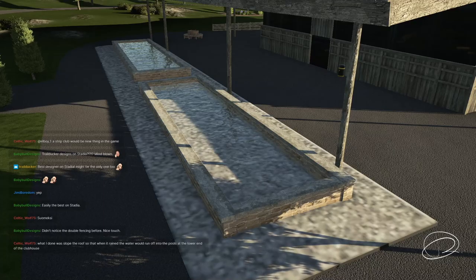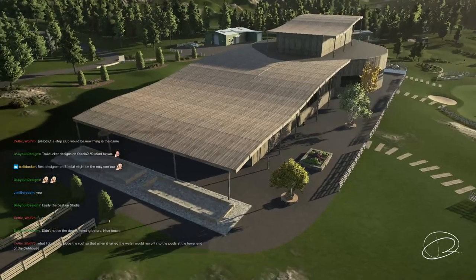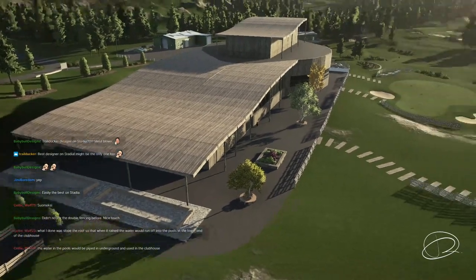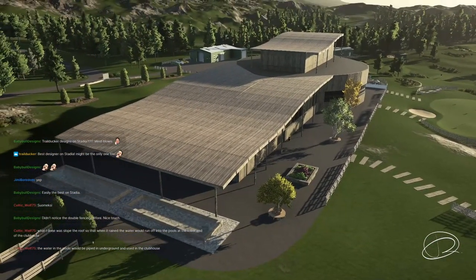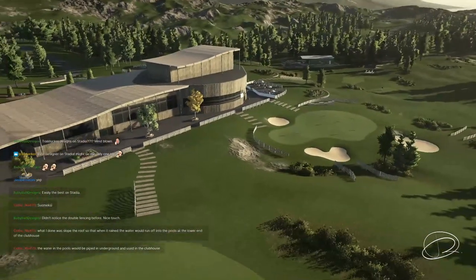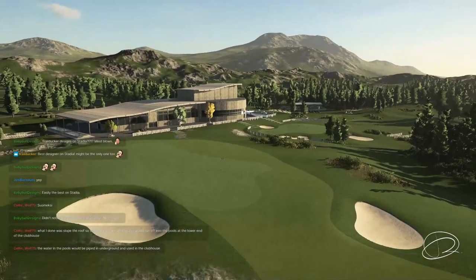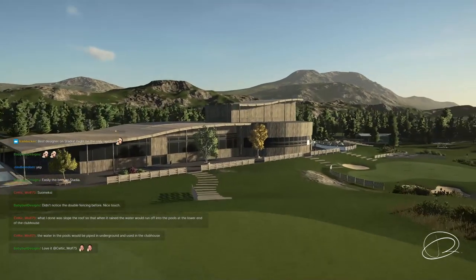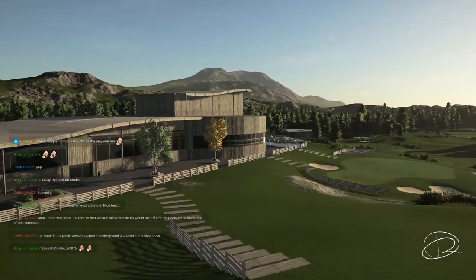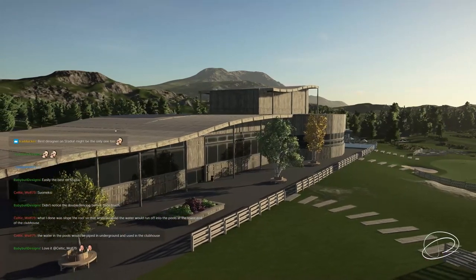That is very interesting — having that kind of thought put into a clubhouse when it's basically a secondary thing, since you're primarily creating a golf course. But as Tyson and the host touched on before, a clubhouse — especially if you route your course to go back towards it at least two times — becomes such an integral part of the experience you get as a player. It can be part of the story of the whole course.